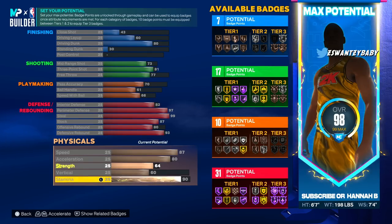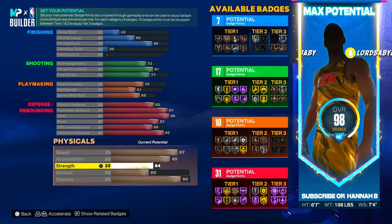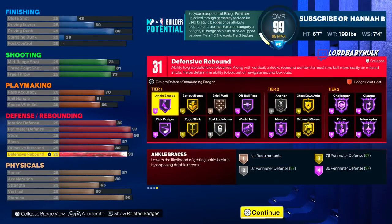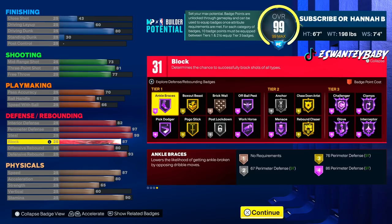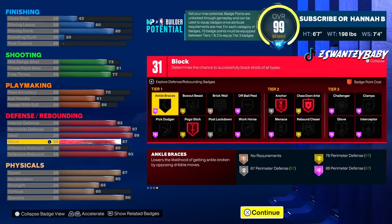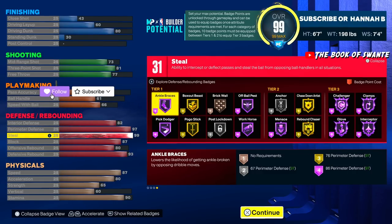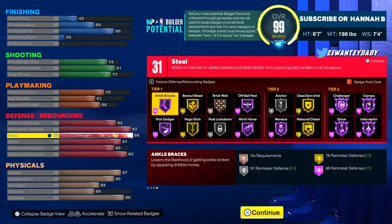And voila — 65. I'll break it down below. We get gold rebound chaser with these super high stats and big wingspan. We get rim protector which is anchor — silver. We get 99 steals so we have Hall of Fame Pickpocket, which is Glove. Hall of Fame Interceptor, Hall of Fame Intimidator which is Challenger, Hall of Fame Clamps.